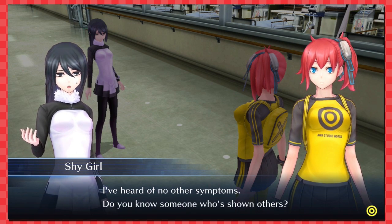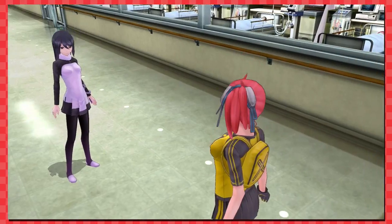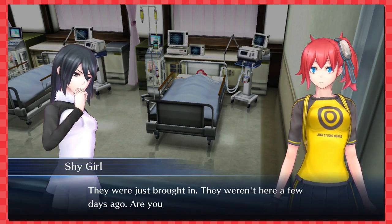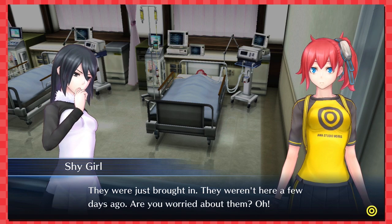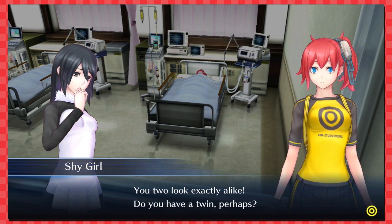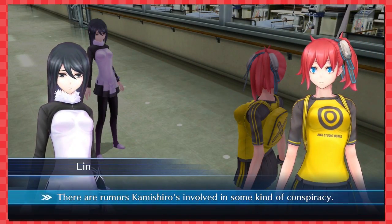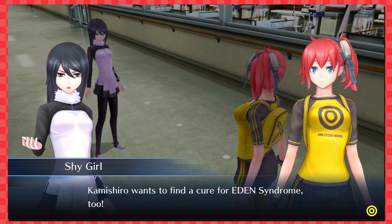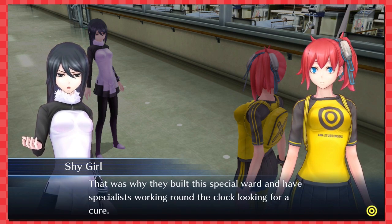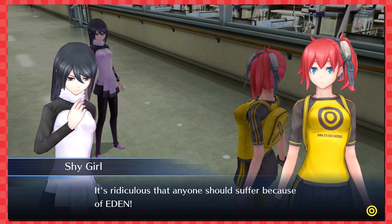'What happens? As soon as you can see, patients with Eden Syndrome fall into a coma — I've heard of no other symptoms.' 'Who is that patient? That's you — this patient here, they were just brought in, they weren't here a few days ago. Are you worried about them? You two look exactly alike — do you have a twin perhaps?' 'No — that's quite the coincidental resemblance.' 'There are rumors Kamishiro is involved in some kind of conspiracy.' 'That's a misunderstanding — Kamishiro wants to find a cure for Eden Syndrome too. That's why they built this special ward.'